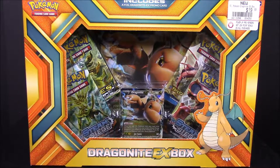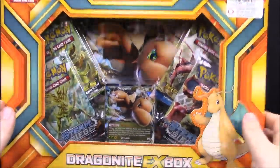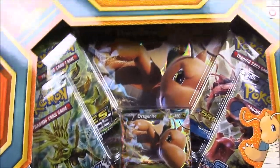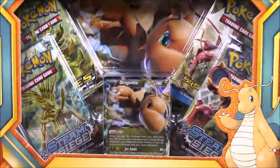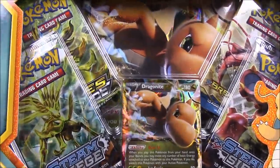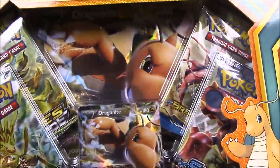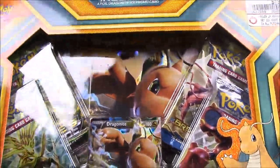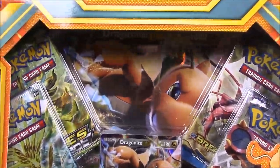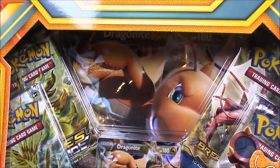What's up guys, Awesome Nerd Show here, and today we are unboxing the Dragonite Xbox set. This is part of the brand new boxes that just released a couple weeks ago. They're getting ready to release the brand new XY Evolved set in just a day or two from the recording of this video, so this is like the last set of the old cards they're releasing.